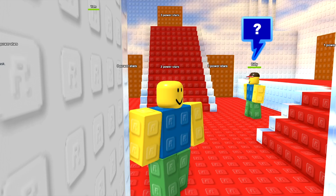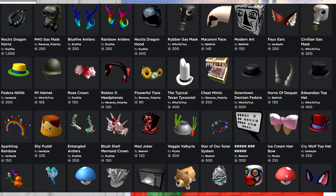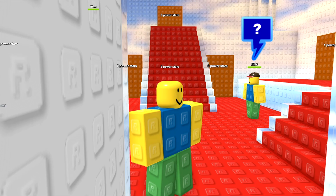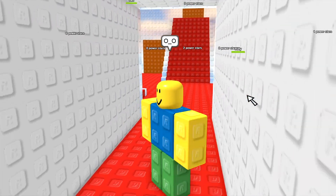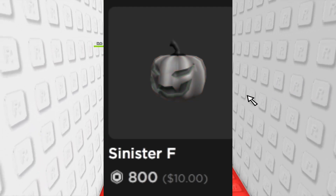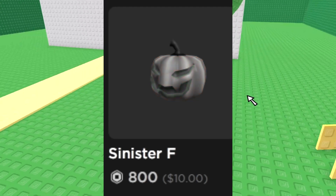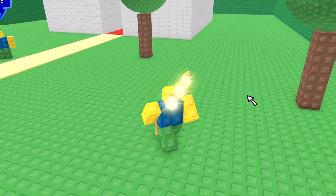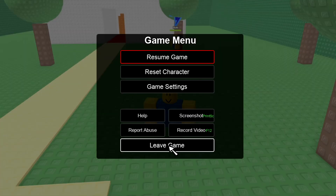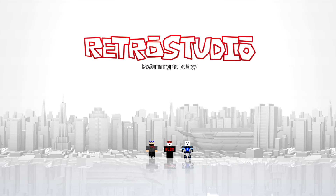Another reason is because of the up-and-coming UGC program that Roblox was starting to push in 2019. Just like their Visor series, Roblox would end the iconic Sinister Pumpkin series with Sinister F being their last pumpkin. In conclusion, the main reason Roblox stopped making Sinister Pumpkins was UGC taking over the Roblox catalog, and with Roblox being lazy, they ultimately ended up stopping the series entirely.